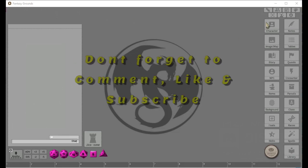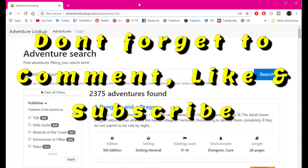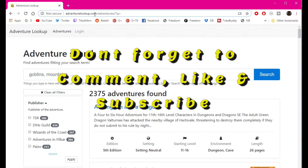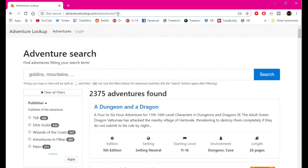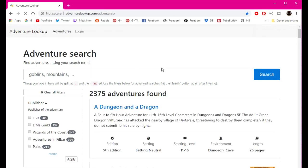The first thing I did was find an adventure. I went to this site right here — it's called adventurelookup.com. I don't know if you have to do the forward slash adventures; it doesn't seem like it. It automatically adds that in, so just adventurelookup.com and it will pull up basically what you're seeing here.